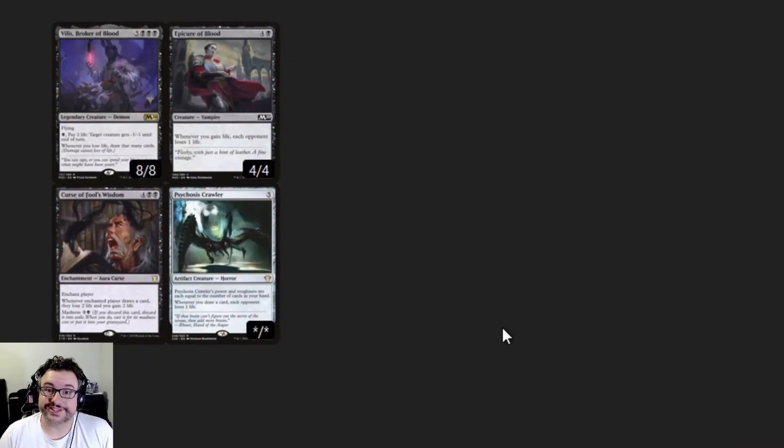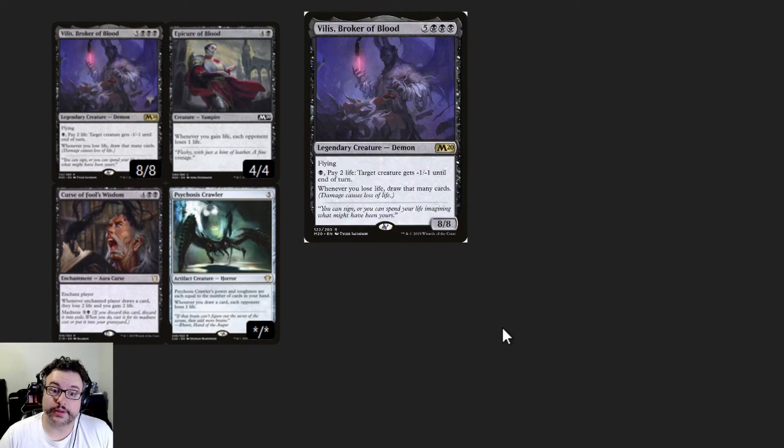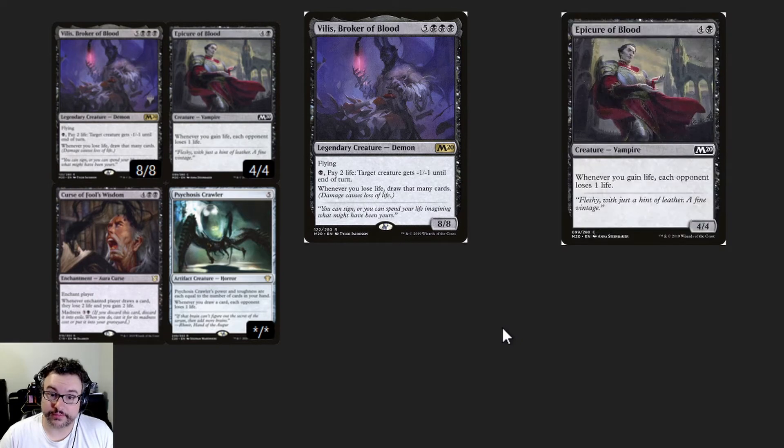The next combo on our list is an all-or-nothing combo. You will either win, or you will deck yourself trying. The easiest way to make this combo work is just waiting for your draw step. However, if you do have the mana to play the final piece and some sort of card draw spell at the same time to set it off, then that's also another way to do it. The pieces you'll need on the battlefield are Phyllis, Broker of Blood, either Epicure of Blood or Psychosis Crawler — but for this example, we're going to be using Epicure of Blood.